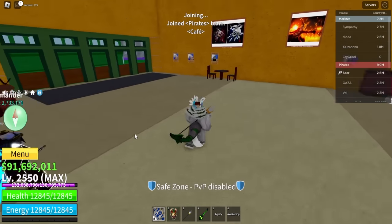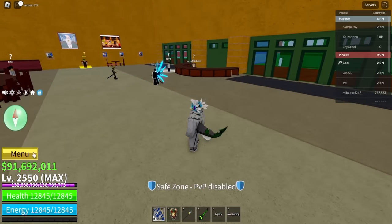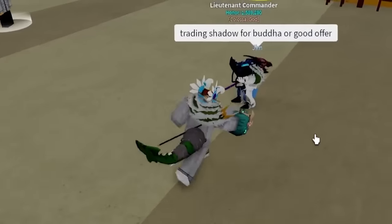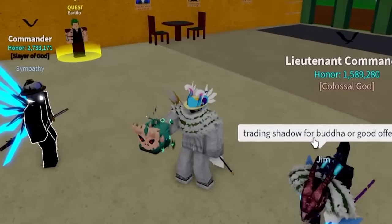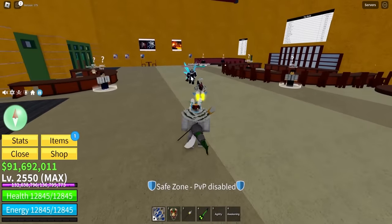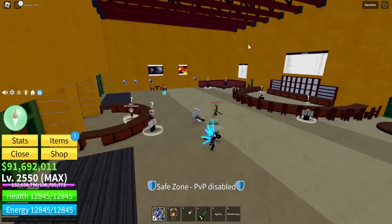We got a Cyborg V4 guy — maybe he wants to trade? He doesn't wanna trade. Let me pull out my fruit — usually people trade if you pull out your fruit. Come on guys, we got the T-Rex fruit over here. Do you wanna trade? I have the new T-Rex — you wanna trade? They saw the fruit and still do not wanna trade. This is just so sad.